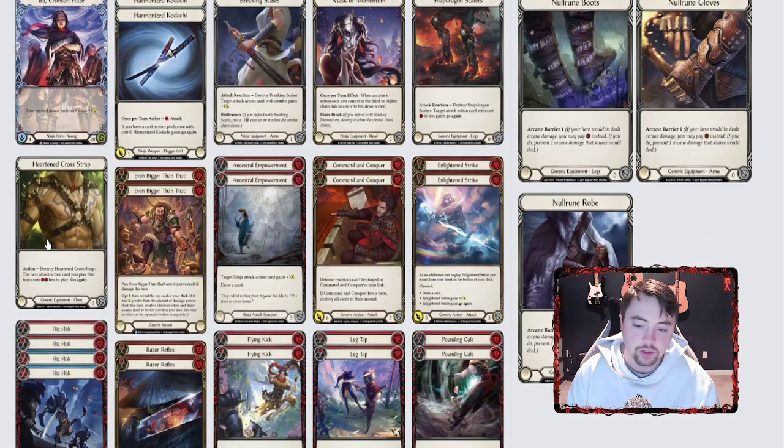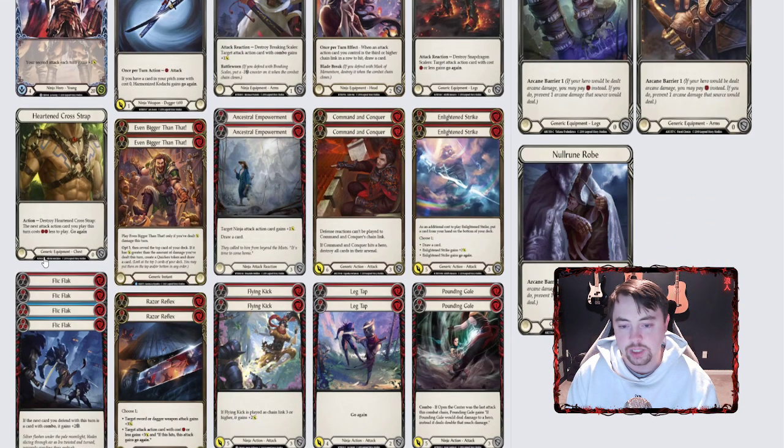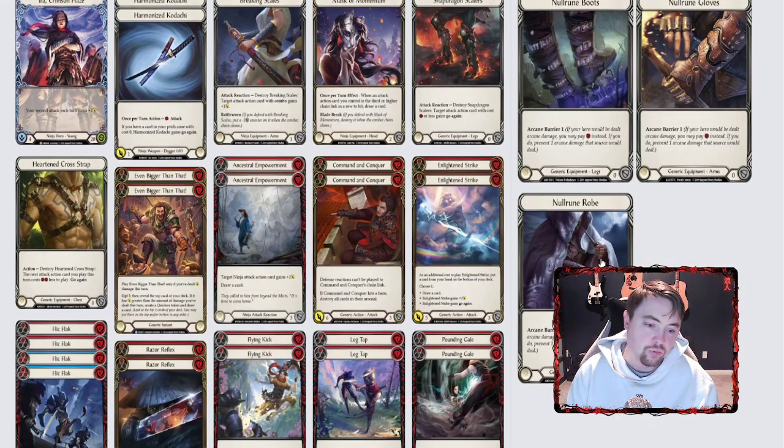For equipment, I don't run tunic — I run cross strap because I want to get flying kick or command and conquer off for free. If you're playing a flying kick, you play this before the chain starts so they know a big attack is coming and it affects how they block. Or if you don't think you're going to continue your chain, you can just kadachi attack with go again and then use heart and cross strap to play command and conquer for free. Since this is more of an aggro build I'm not grinding people out, so tunic's not as useful.